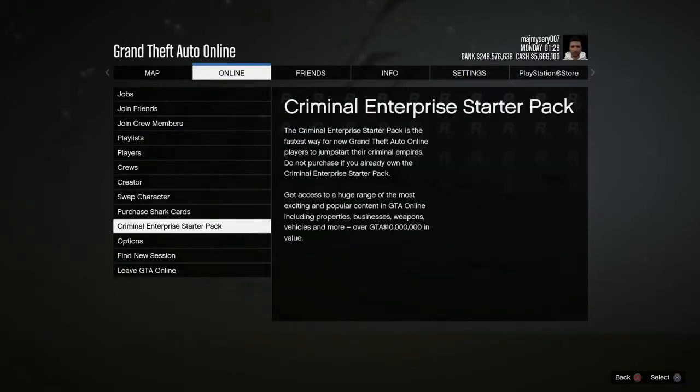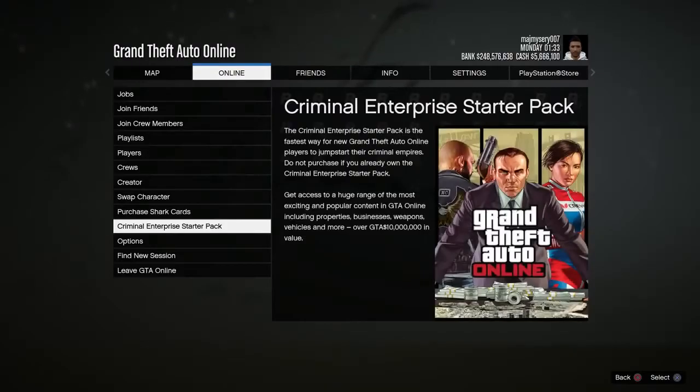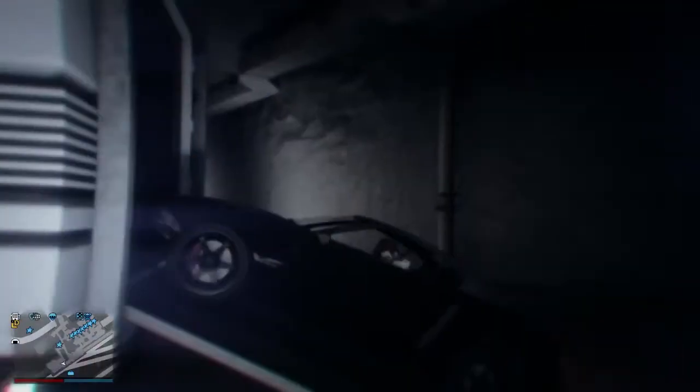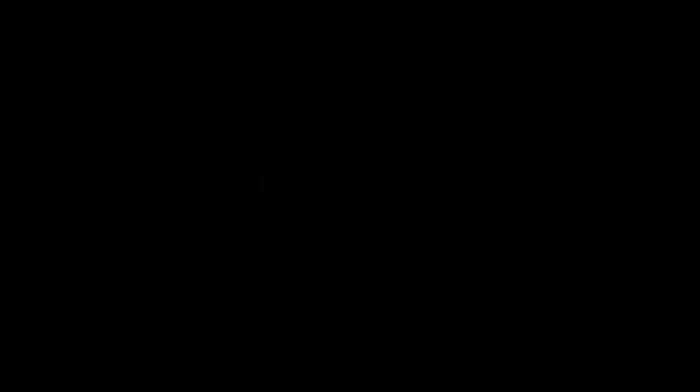Then go to Criminal Enterprise and press Purchase. Once you press Purchase, deny it. Don't forget, when you're purchasing you're not actually buying anything so it's all good. From here, bring your interaction menu up and just kill yourself — that is going to spawn you down by the docks.